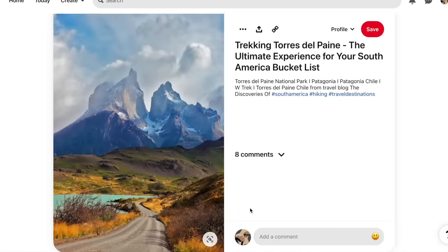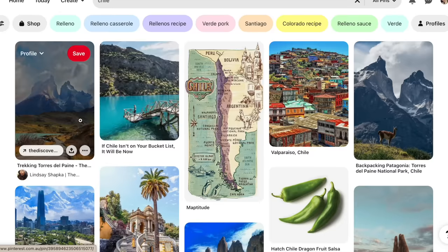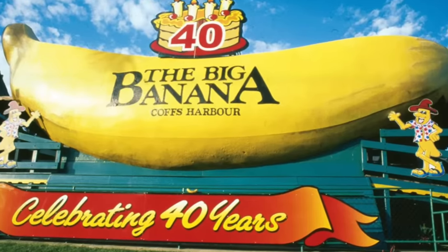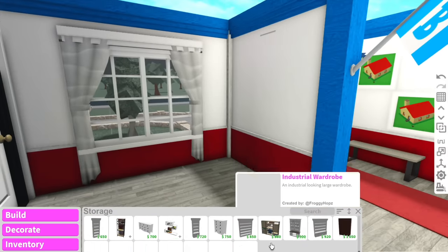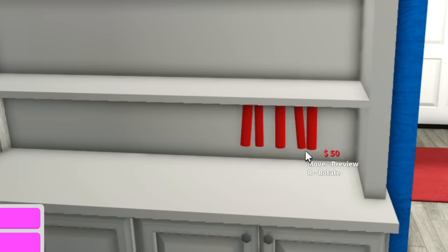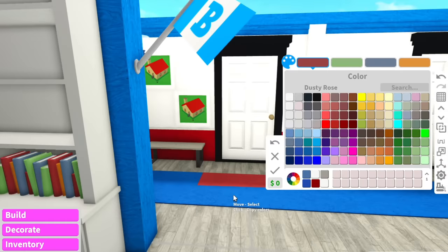If I search up Chile on Pinterest, this is what comes up. I'm from a place where the biggest landmarks are a big potato and a big banana. I think the entry area is done. Now I want to work on this little section as a reading nook — we're going to have a bookshelf and fill it with books.